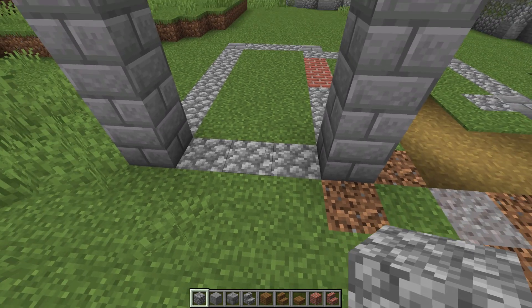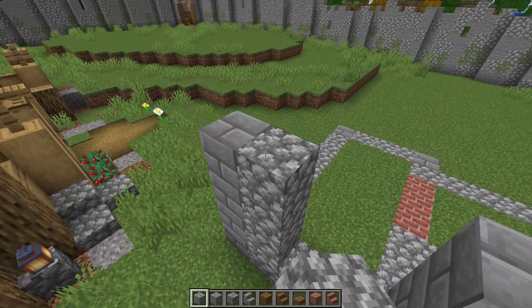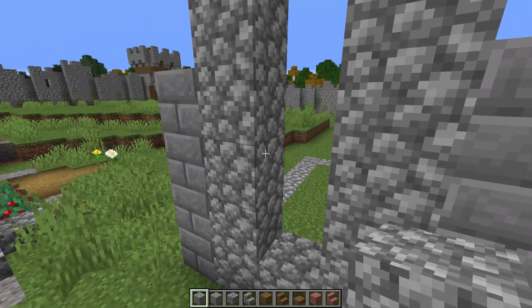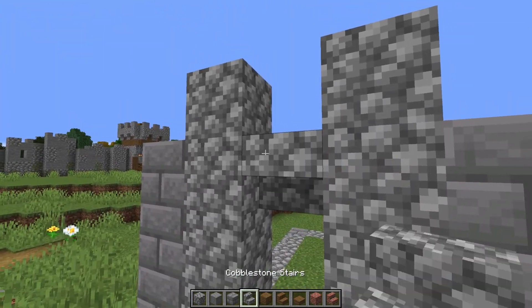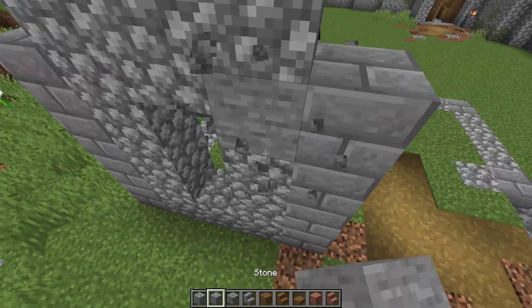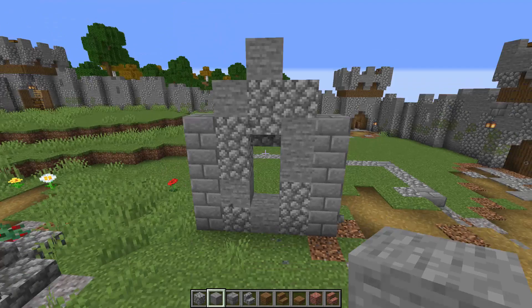Let's go with one row here of cobble, then go up an extra one, two, three, four — an extra one, two, three, and four. Give it a two-gap space, put an upside-down stair here, and go up two more. For texture let's come in and give it a little bit of smooth stone — something like that. That looks awesome, perfect.